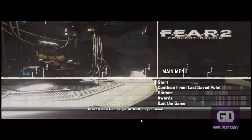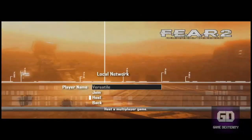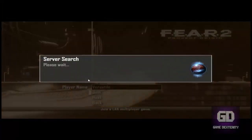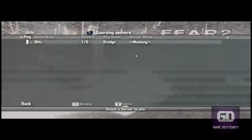We're in the main menu of Fear 2 Project Origin. Go to Start, then Local Network, and here you can say join a game or host a game. For this first portion of the video, we're going to join a game. It does a server search trying to find what available games are online on the LAN network, which is effectively being tunneled over the VPN network of the Tungle program. Here we have Mustang.